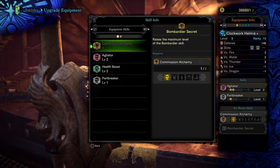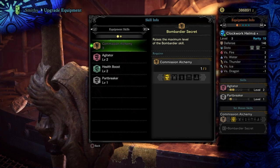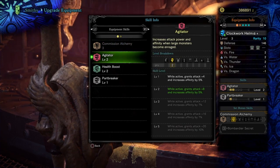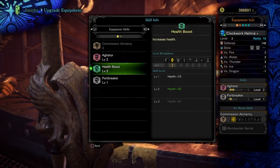Alright, now for the helmet, we have the clockwork helmet. In here, we're going to have 1 part breaker and 2 agitator, and in the 2 free slots, we're going to plug in the health boost, so we can get this for our build. Alright, pretty straightforward.